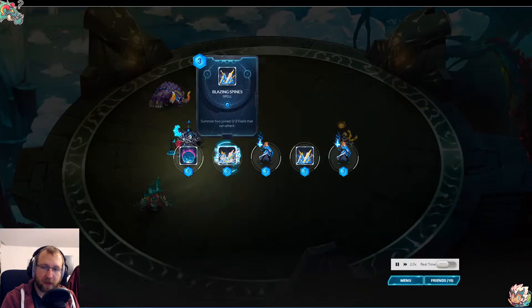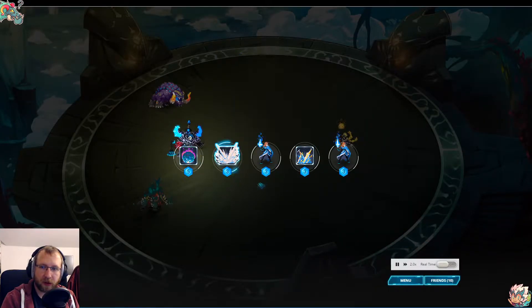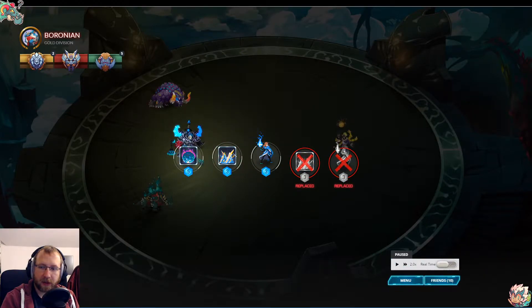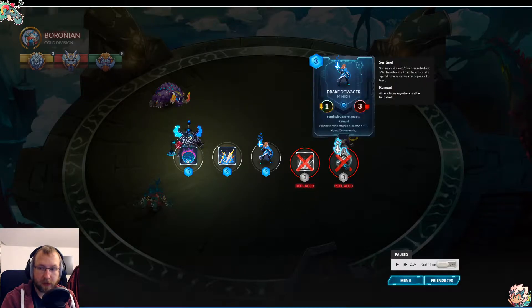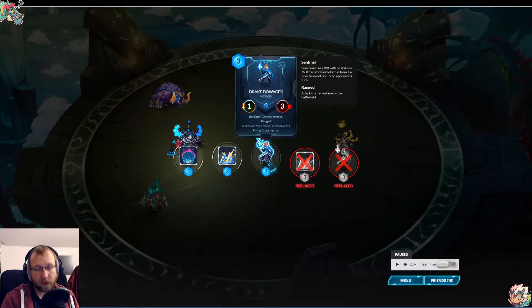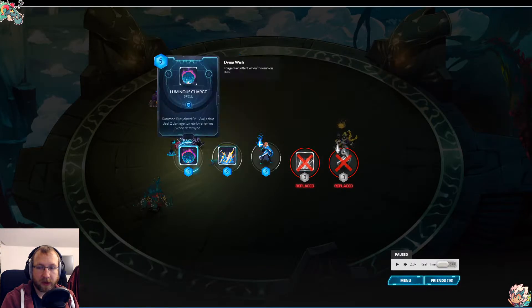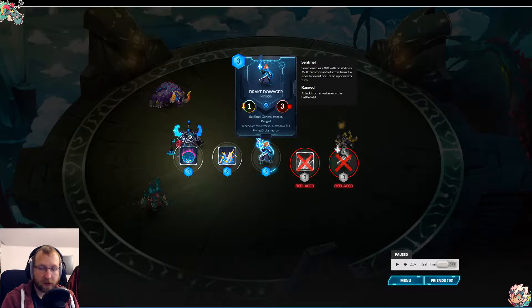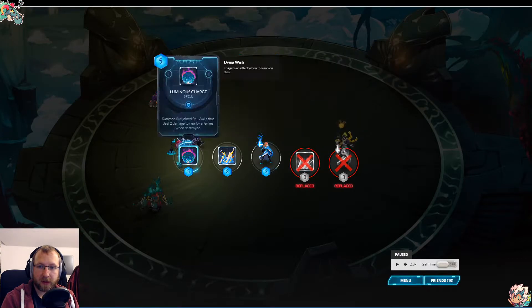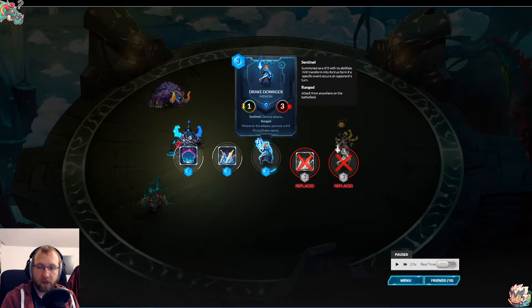I placed the Blazing Spines and a Dowager, but I should have replaced Blazing Spines and Luminous Charge instead. Why? Because this card costs zero mana and it's a Sentinel — so I can fulfill the trial on my turn because it counts as a token. One I play on turn one to provoke Harmony into attacking, and one I keep in hand to fulfill the trial.